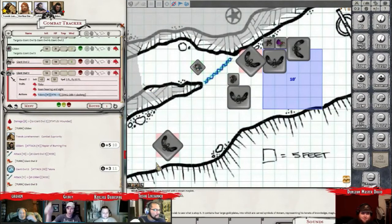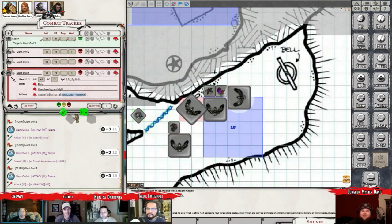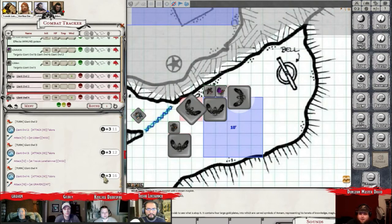Alright, Travok, you're going to get some talon attacks here. And it misses you. Graven, this thing kind of flutters and turns around and attacks you with its talons. Hooty-hoo, and he hits you. Graven's going to go ahead and throw a Shield up in response to that. Okay. So that would give you plus five. Drop that on your place in the tracker and then I'll negate that. I won't even roll damage - I'm sure it's plus five.